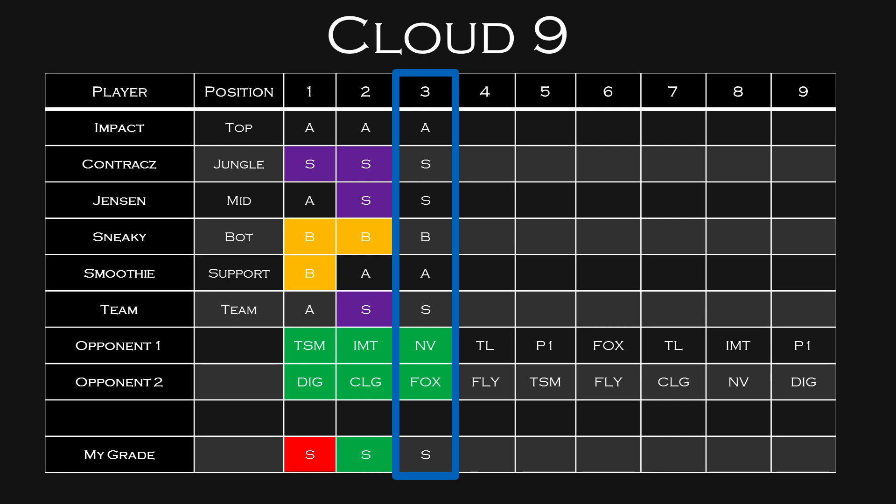Cloud9 really revolves around Jensen right now. Contractz sets up a ton of vision around mid lane — he constantly tries to gank for Jensen; they're a very mid-centric team and kind of leave Impact alone to 1v1 people top lane. Cloud9 is definitely mid-centric right now and neglecting their bot lane, which is why Sneaky and Smoothie aren't performing as well as the rest of the team. I don't think Sneaky will get as many points as Jensen in Week 3, but Cloud9 will be S-tier — their bot lane will probably just struggle a little bit.